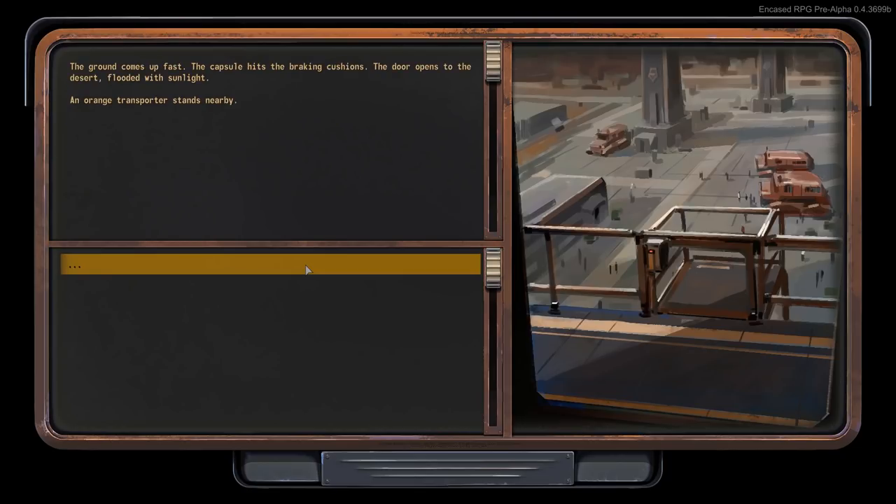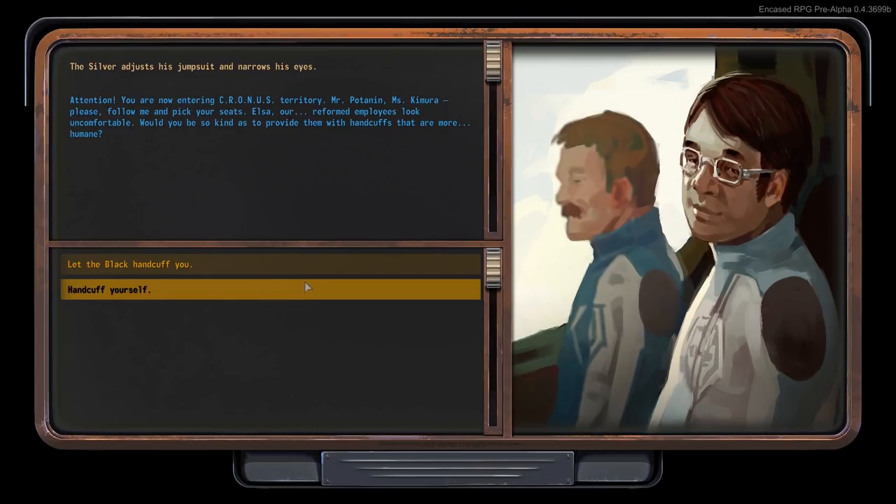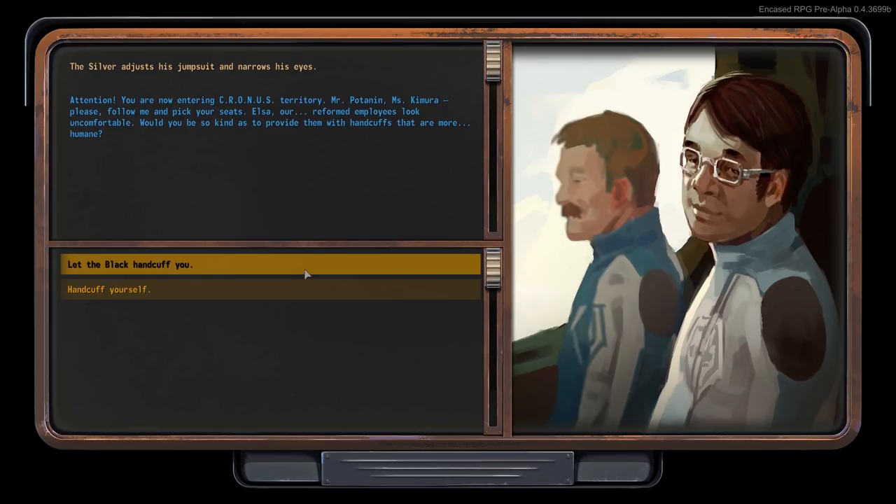The ground comes up fast. The capsule hits the braking cushions. A door opens to the desert, flooded with sunlight. An orange transporter stands nearby. A silver adjusts his jumpsuit and narrows his eyes: 'Attention! You are now entering Cronus territory. Mr. Patanen, Mrs. Kimura, please follow me and pick your seats.'